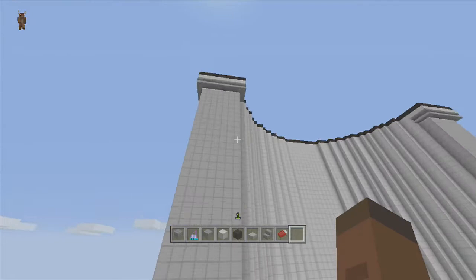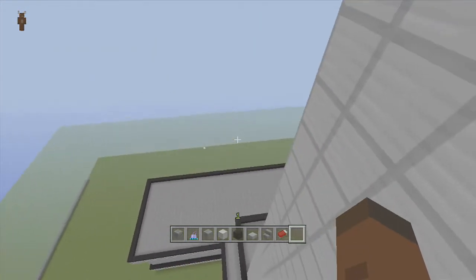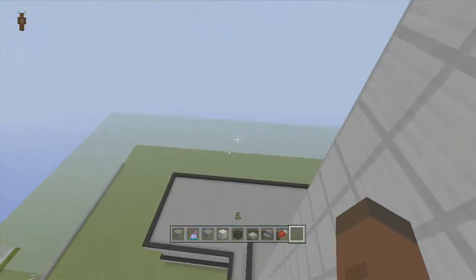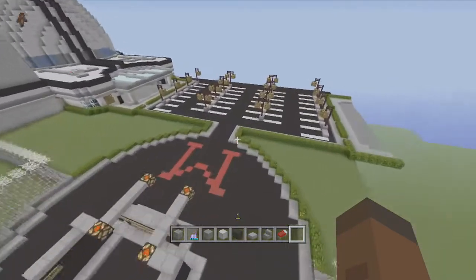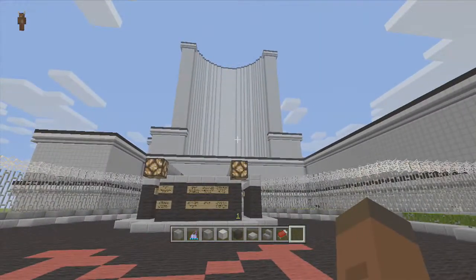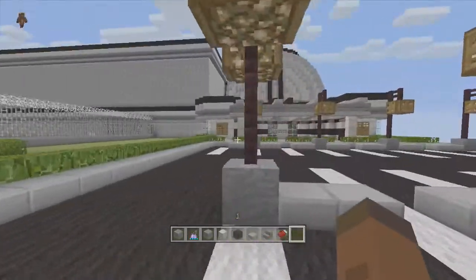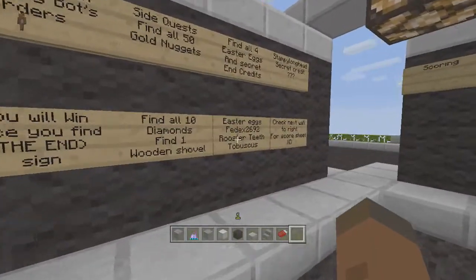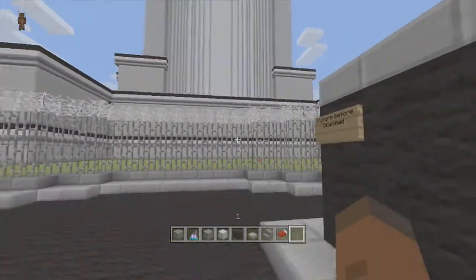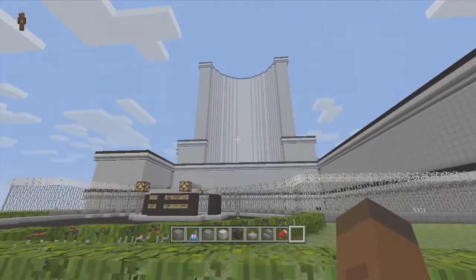I'm going to have to bring the land all the way out because when you're up top you can see outside, and I don't want that. You see that right there where my crosshair is? I want to bring it out far enough so people can't see, then I'm going to put trees or fake prop buildings everywhere. I really don't even know what I'm going to do with the interior of this whole building because most of this stuff takes place underground. I might hide gold nuggets and diamonds inside the building itself, but I don't really know how much redstone I'm going to be doing in there.